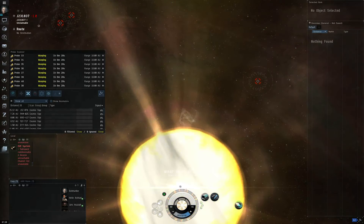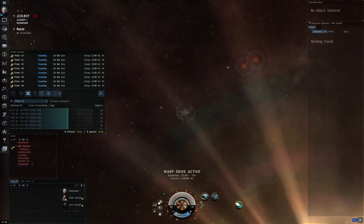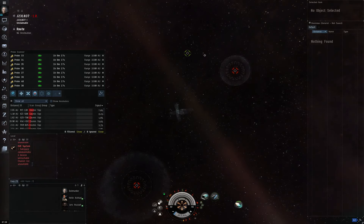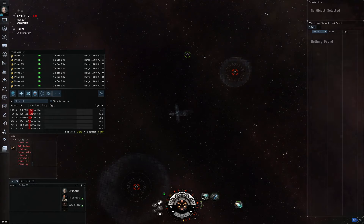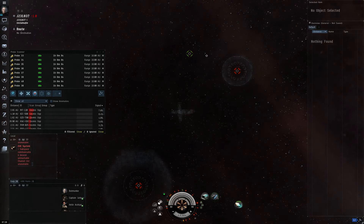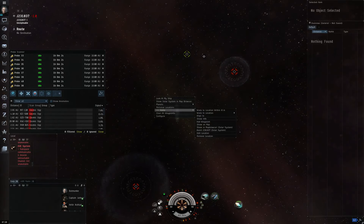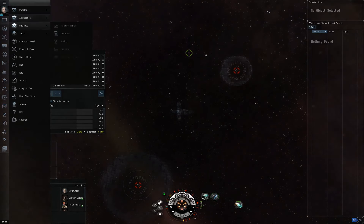I always pick the Sun to warp to. This is from a previous version of scanning where it's good to be central to the system — it's irrelevant now, but as long as you warp to a celestial and are cloaked, you will be relatively safe. Do not warp to a moon, however, because there could be a POS there and that would be bad news. So now we are in a safe spot, cloaked, our probes are out and spread so they cannot be pinpointing where we came through. We have bookmarked our way home.